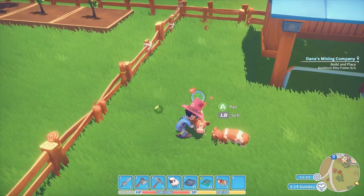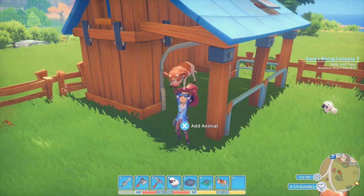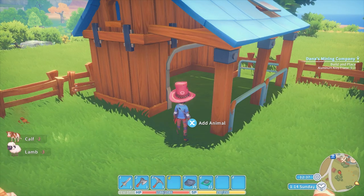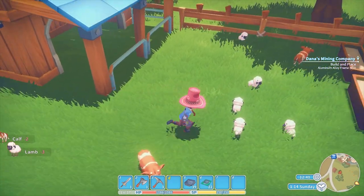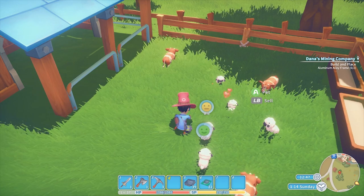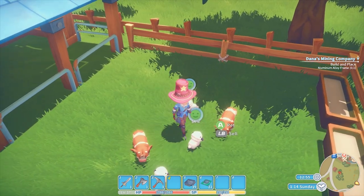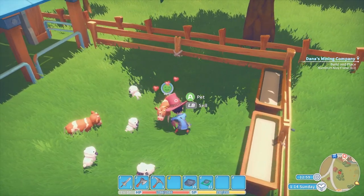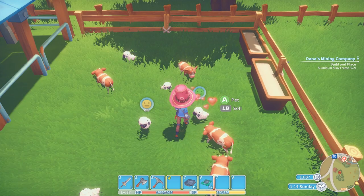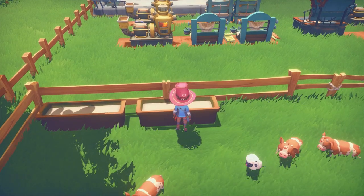Let me pet you guys — hey, how you doing? I can drop you off too — add animal. Add add add, there we go. So you guys can be all happy and eat and grow, and then I can come shear you and get nice stuff. I've got so many animals now. Might as well fill this up — I don't know why I was delaying.